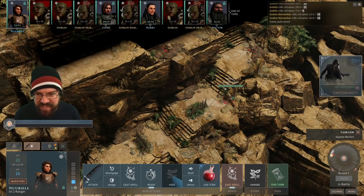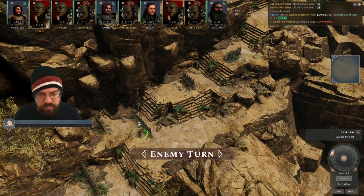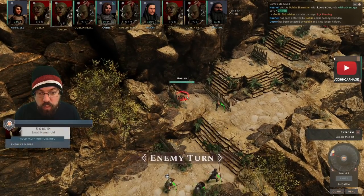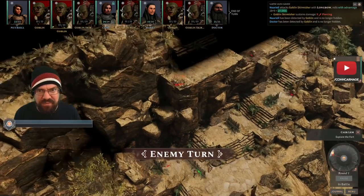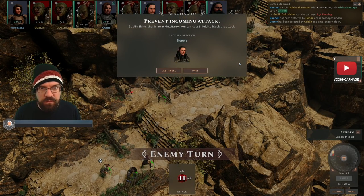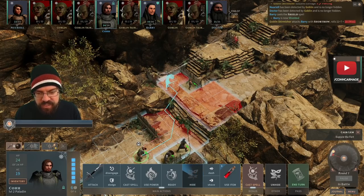Nuri Yerle is stealthy — nice, advantage. Good hit there. Oh damn, there's a lot of them. I did not realize there were guys right up there. They have the high ground. Wait, what is all this redness? That means he's going to be discovered, right? That's a free action.